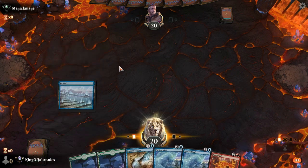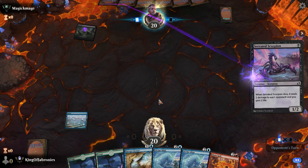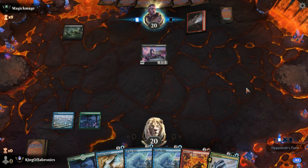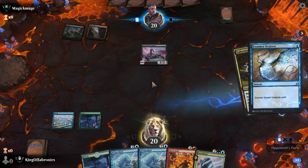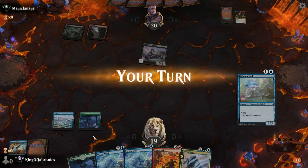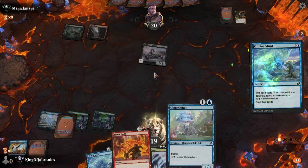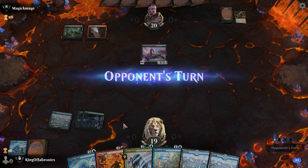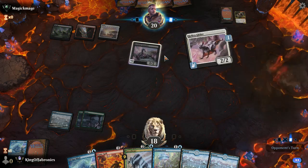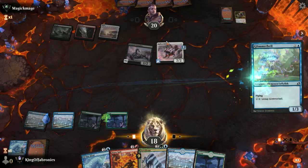New hand — we need red mana for Flame Spill but can keep up Essence Scatter on turn two and maybe draw a card with Of One Mind. Taking one damage per turn. Might even fire off Essence Scatter since I'm looking to tap out in a couple of turns — that's a good target to counter. Play Glimmer Bell next turn, mutate onto it and start drawing cards, but Of One Mind might just be better since I need to dig deeper to hit land drops.